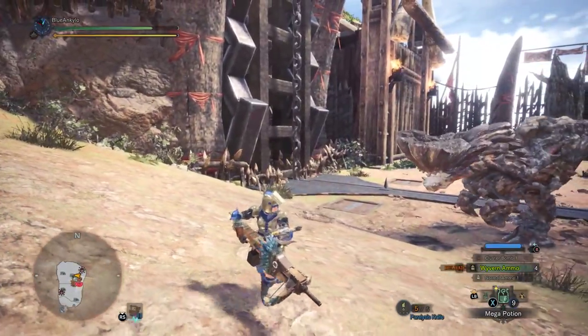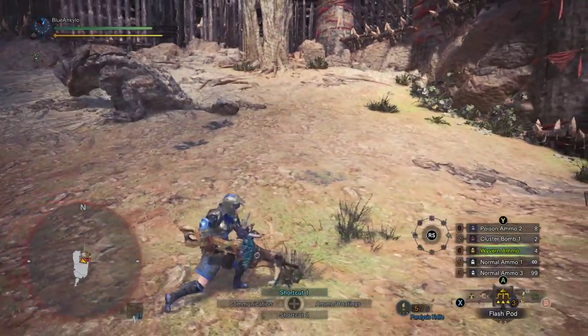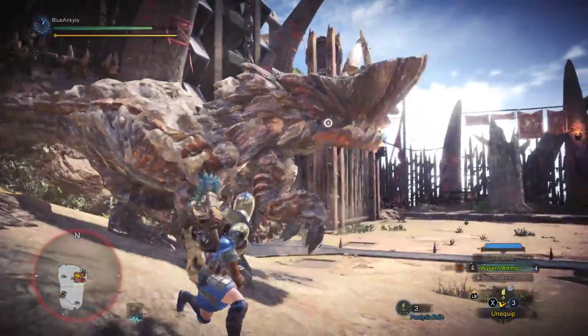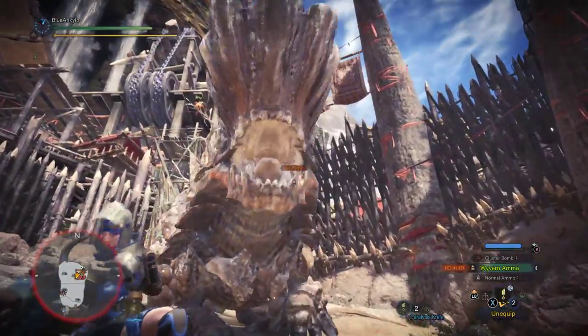That worked pretty well. I meant to do that. I just don't know what I'm doing. Let's switch to paralyze and see if we can get a wyvern blast right on his face once he's paralyzed. There we go — wyvern ammo. Reloading. Of course, I should have reloaded first.